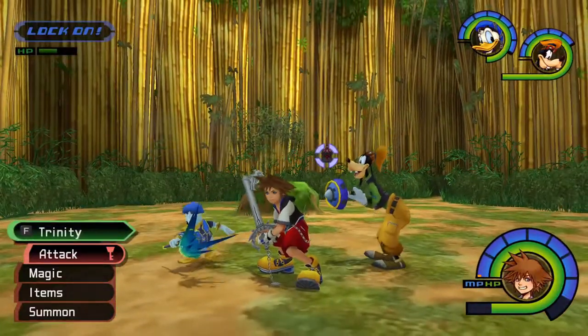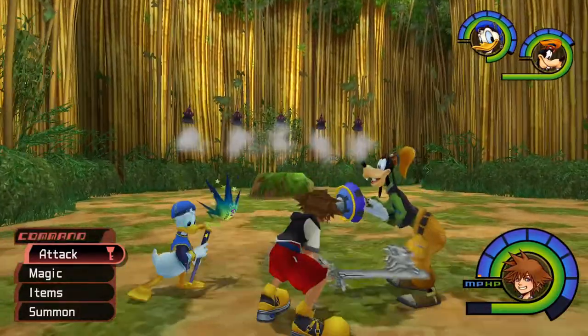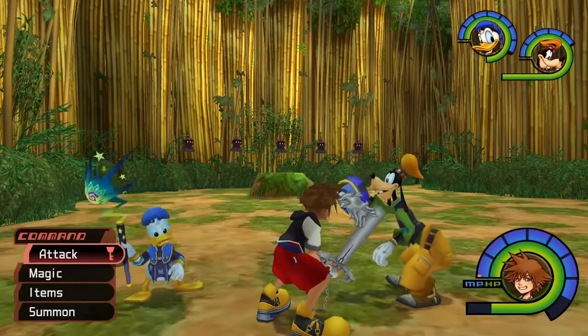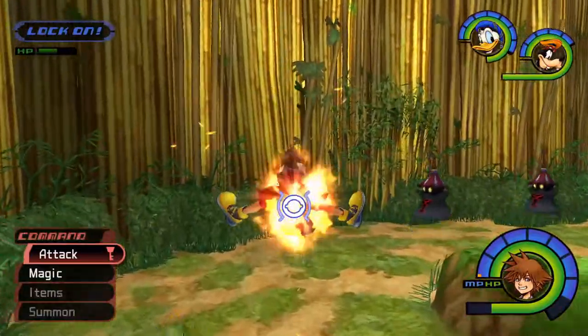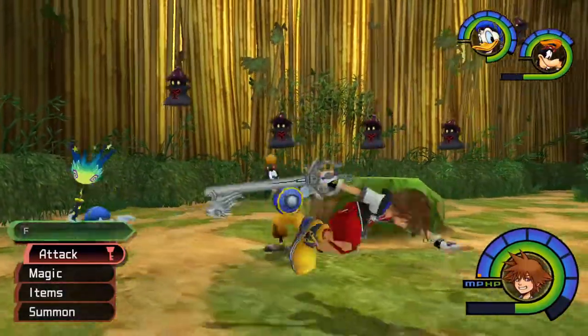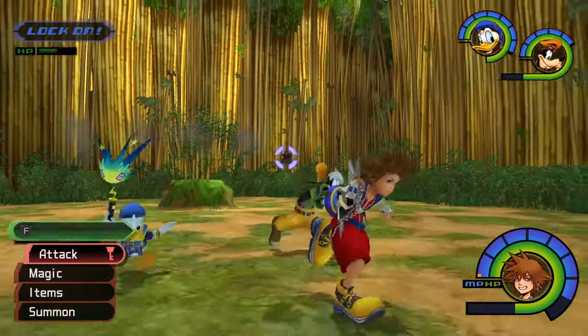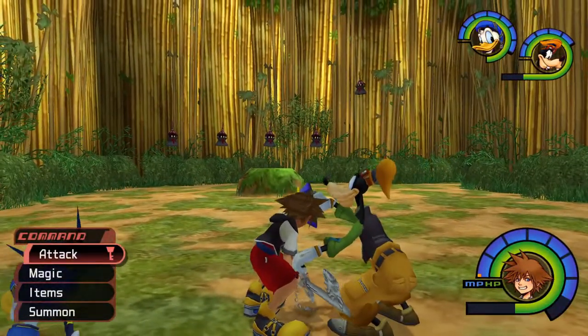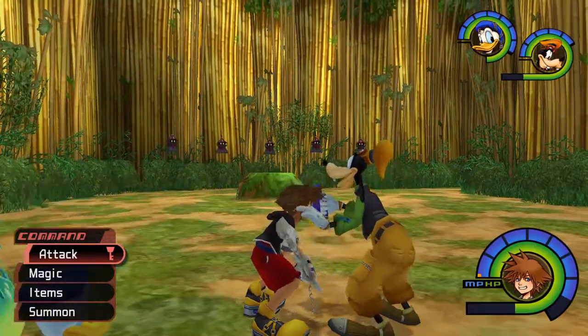You can only fail up to four times, otherwise the heartless will despawn and won't drop anything. That will require you to come back and try to get the heartless again, either by leaving to the tent save point and coming back to check, or if you have Encounter Up as an ability, you can just exit in and out of this room.